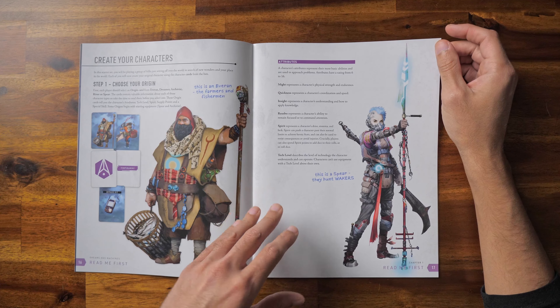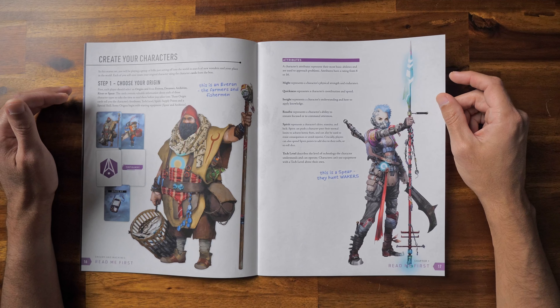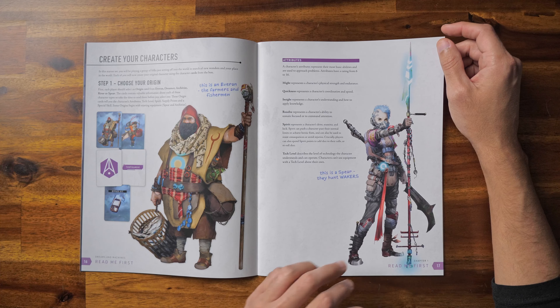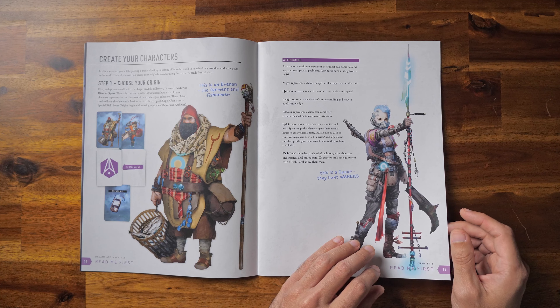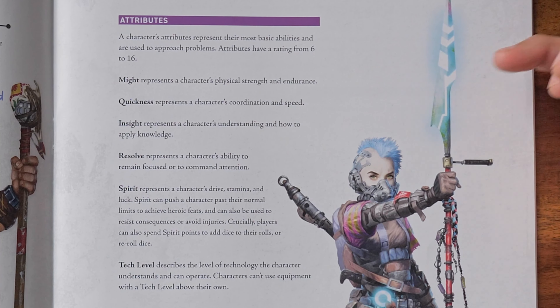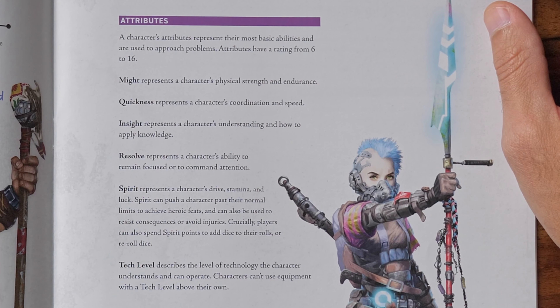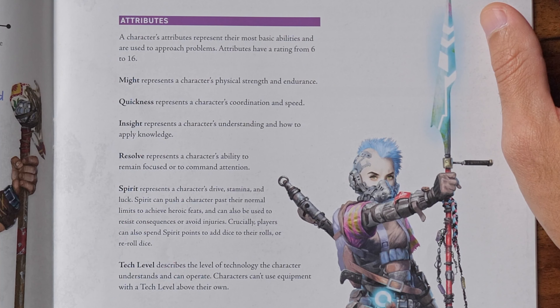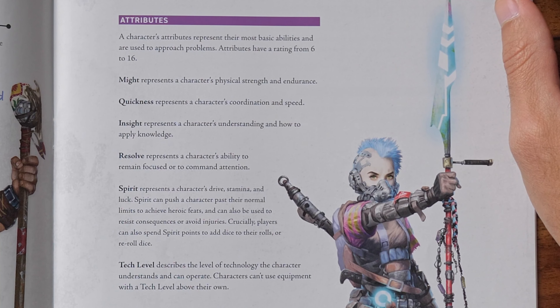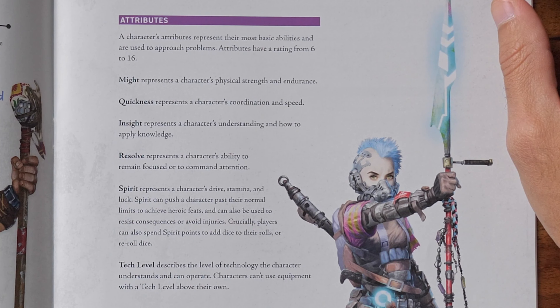Character creation is done by combining origin and archetype cards together. There are five origins to choose from: two Evarin cards, a dreamer, an archivist, a river, and the spear. These provide your characters with attributes. There are six attributes with ratings from 6 to 16: Might, which represents physical strength and endurance; Quickness, representing coordination and speed; Insight, representing understanding and applying knowledge; Resolve, representing a character's ability to remain focused or command attention; and Spirit, which represents a character's drive, stamina, and luck. Spirit can push a character past their normal limits to achieve heroic feats and can also be used to resist consequences or avoid injuries.